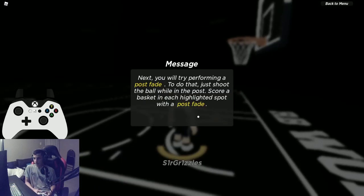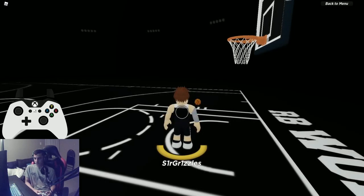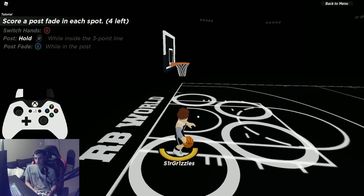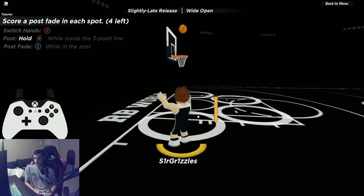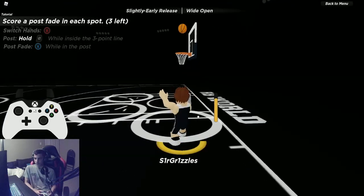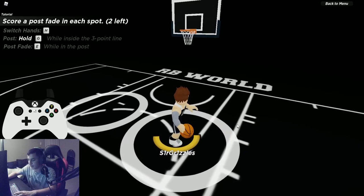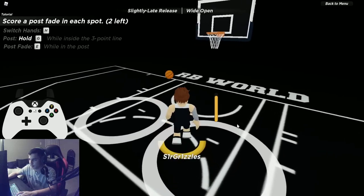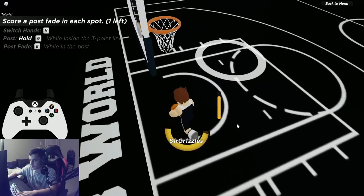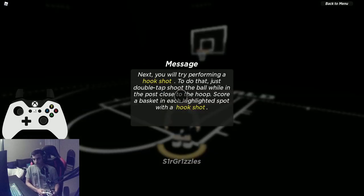Post fade: go into the post and drift backwards without sprinting — just walk backward — and hold X. It should give you a post fade animation. On keyboard and mouse it's hold G then hold E in the post. Very simple. Nothing too difficult.